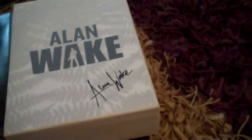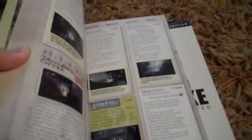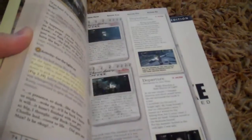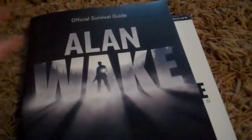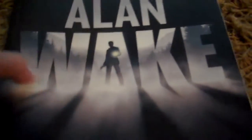A while ago I also got the special edition survival guide, and it's still in good condition. It shows you where all the coffee thermoses, pages, cans, and the boxes are, along with all the light stuff in it.